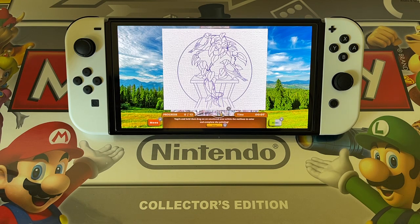Tap A and hold, then drag on the uncolored area within the outlines to color and complete the painting. So I can do this. This could take a while, actually. I don't know if we have to do every single part of it. Let's color that in. It's hard to get it all. Now we're going to color the leaves in — these leaves are different colors, obviously.